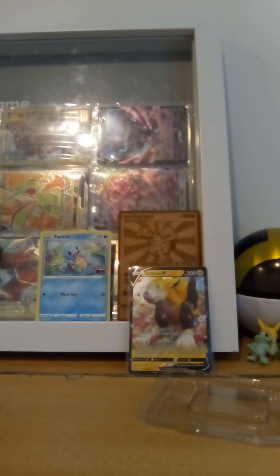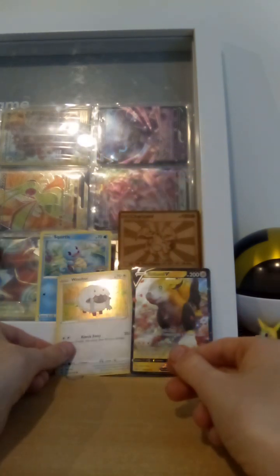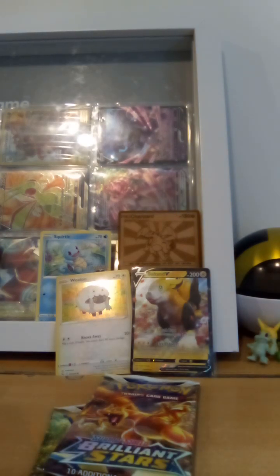Here's the Boltund card — put that right there. Here's the Wooloo hello card. Now here is what we're here for: the packs, the mighty packs. Here's the code for you guys.